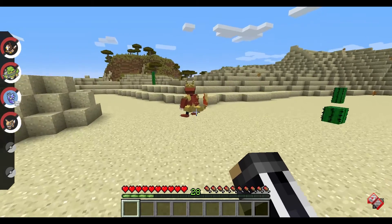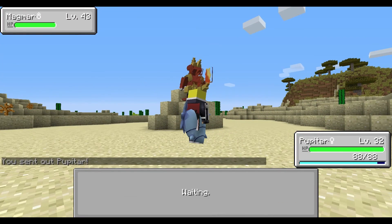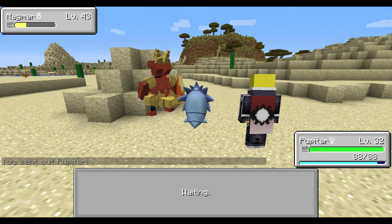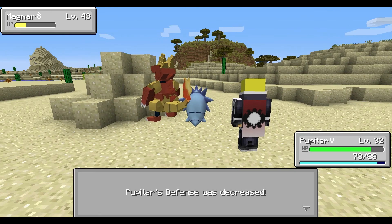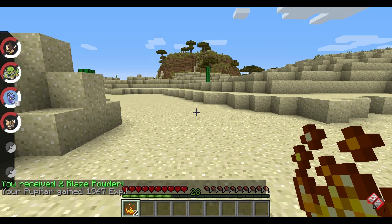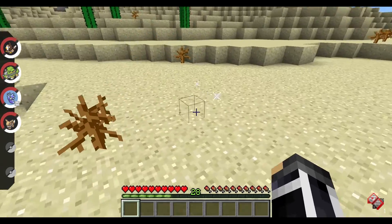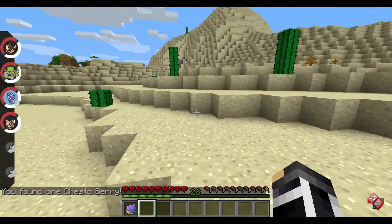I found Magmar with glitchy collision boxes. Yeah, it wasn't that far away — I was just training because, as you can see, my levels are a little spiked. I was doing some off-screen training because I don't want to do all the training on screen — it's kind of boring. I need one more level. Combusken, you're not going to be able to kill it. I found an invisible Poké Loot, which is a Chesto Berry — that's so useful!